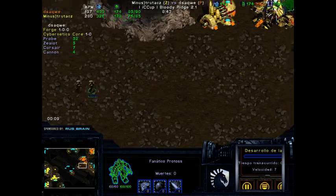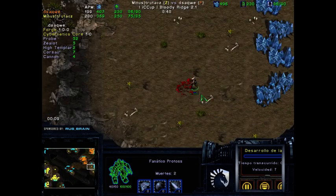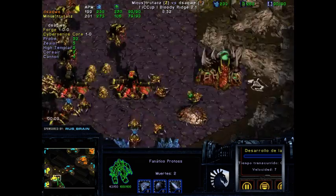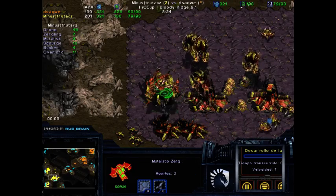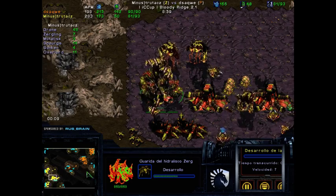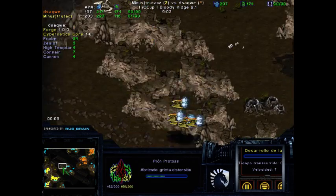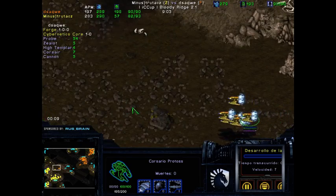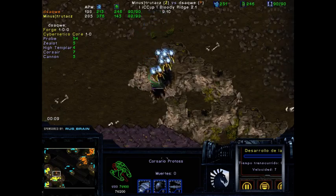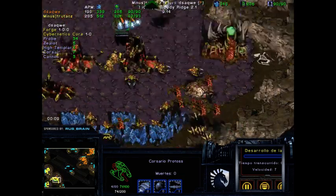The reason trutacz went air is probably because he saw the Protoss army that tried to push was so small. A third is going to try to be taken, but bear in mind — if the Corsairs aren't able to contest the Mutalisks and Scourges, and we have Lurkers coming out — if the Mutalisks with Scourges destroy the Corsair fleet, which is possible — then that third can no longer be taken.